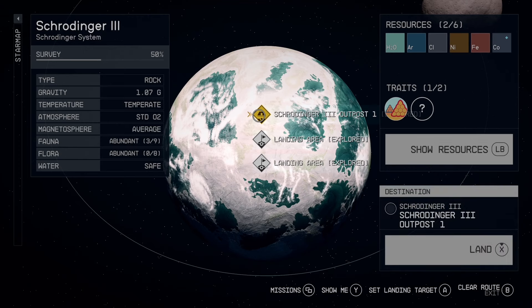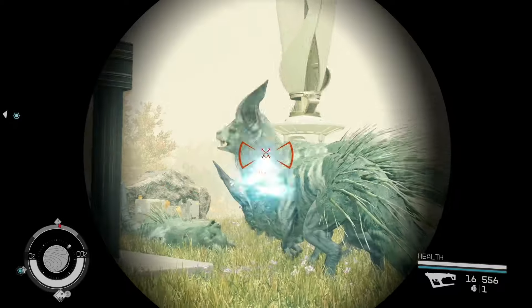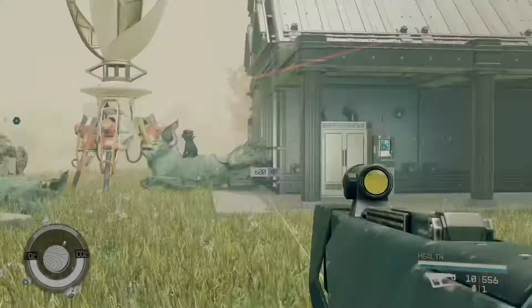Just pick a spot to land. As you can see, this planet has an abundant level of fauna, which means that we can farm XP very quickly. When you land, you can just start killing fauna and farming XP.